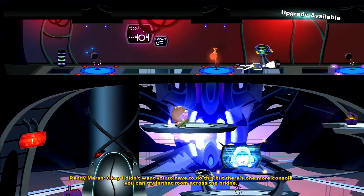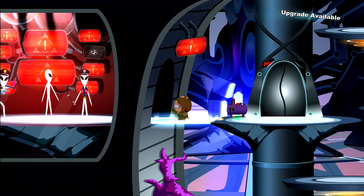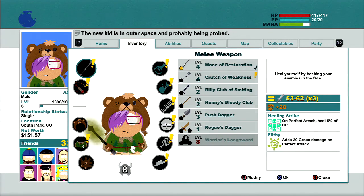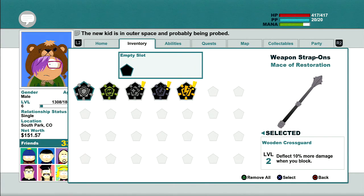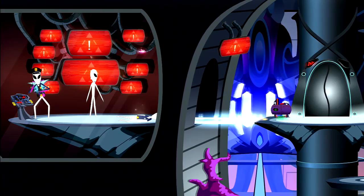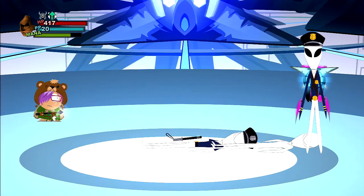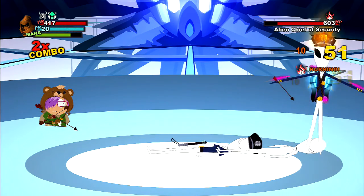Randy says: 'I didn't want you to have to do this, but there's one more console you can try in that room across the bridge. The alien who works there is really tough, so be careful and remember to use electricity!' Let me check — can I modify this weapon? I can! Because the gross health effect doesn't work against aliens. So to make this battle easier — we're gonna fight the security chief guy over there in the pink. It's been a very long time since we've ventured into the world of South Park, so one little fight won't hurt. This is kind of a special fight because he's the chief of security.